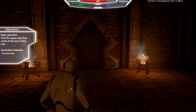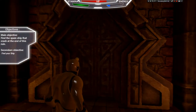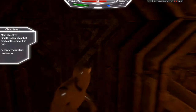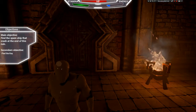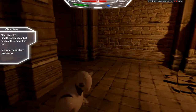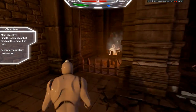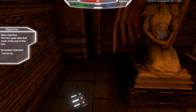The main objective of the game is to find your spaceship, repair it, escape, and go back to space. We need to go out of this room. If we go to the door, you can see that the door is locked — you cannot pass through it, and the objective changes to find the key for the door.